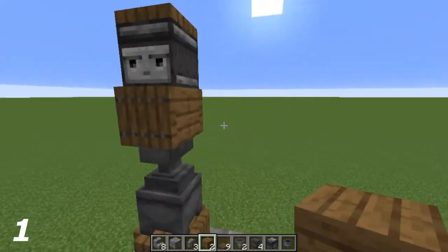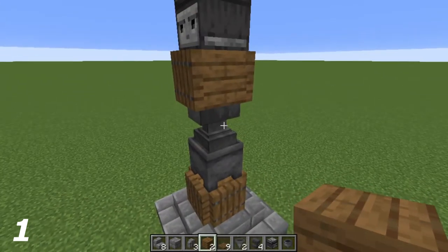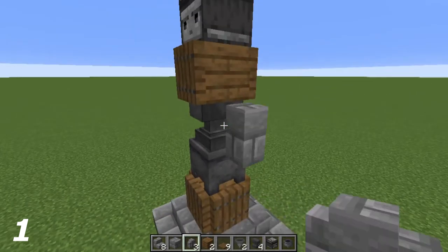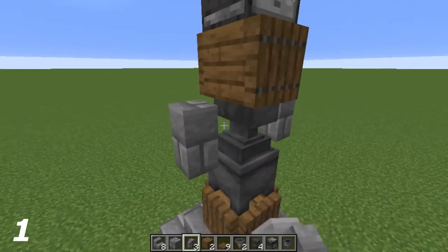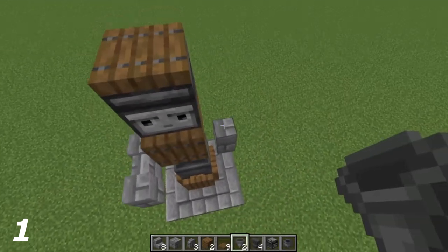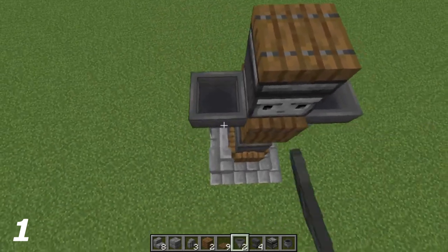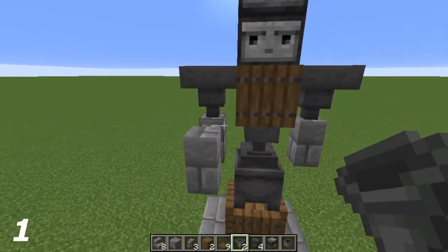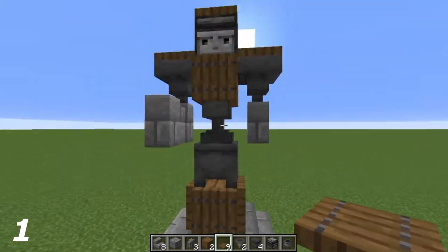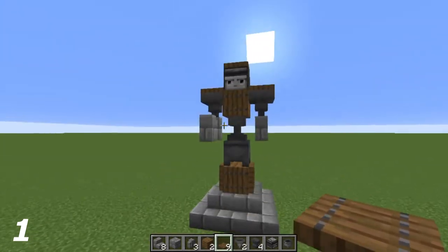Now for the arms: where the anvil is on the right side I'm going to put a stone brick wall there like so. On the left side I'm going to do the same, but bring it forward by one. On top of the stone brick walls, facing down obviously, hoppers — so they're all leading into where the stone brick wall is. On top of the hoppers I'm going to put a spruce trapdoor again. You can already see we've got the arm shape there.